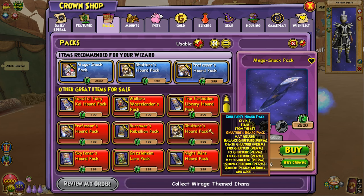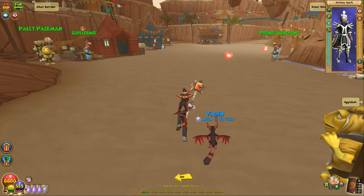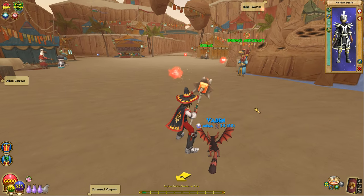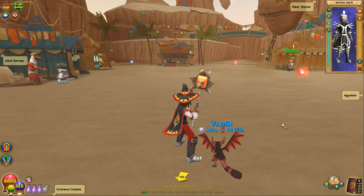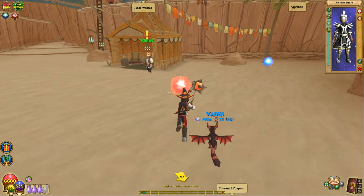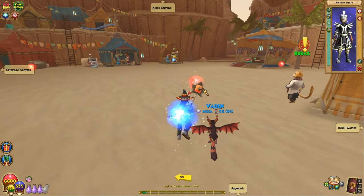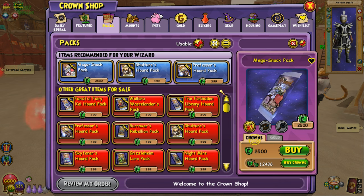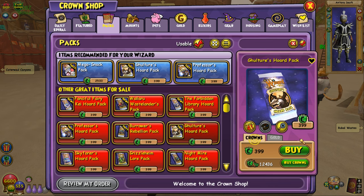The Gulcher's Horde Pack drops the best mounts in the game — each mount adds a school-specific damage bonus increase, which is absolutely insane. I already have the Death one and the Balance one; hopefully today we can end up getting another one, maybe even two. We're on my fire wizard today, and the ones I really want are the Fire and Ice since those are my next highest characters.